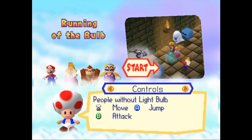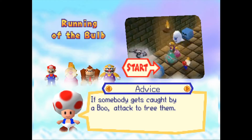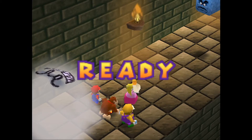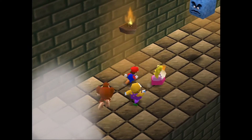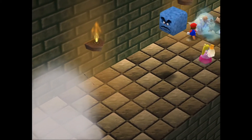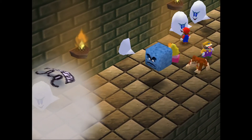The players must work together to run away from the boo and get the bulb to the end of the stage. To do this, the three players without the bulb work defense by punching away the small boos so that the player with the bulb can get by. If any of the players are touched by the boos, they get possessed and have to be punched by another player to return to normal.